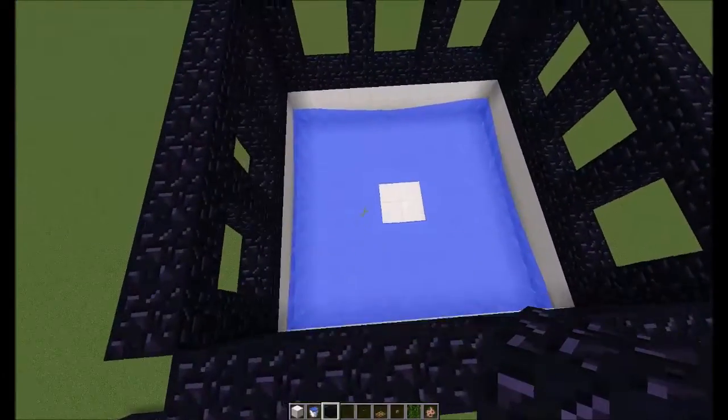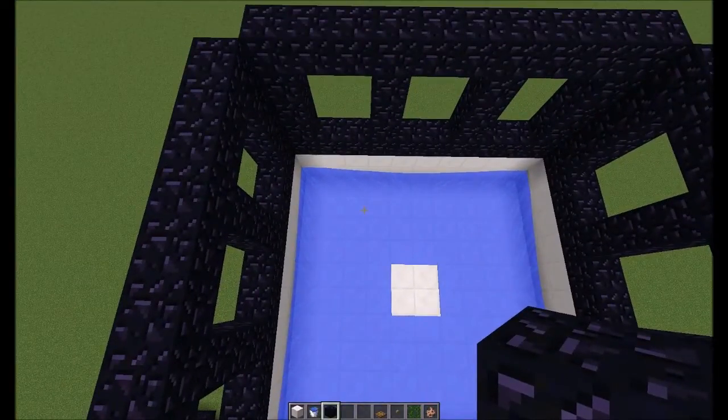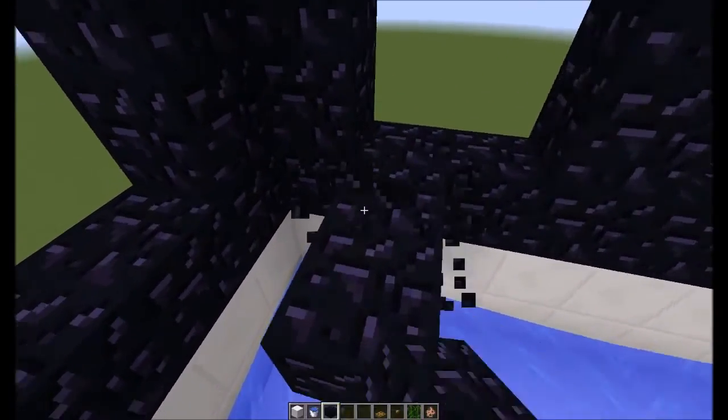Okay, that's your first ring. Now if you want, you can keep building — just repeat this on top of each other, as high as you want to go. Now what we're going to do is build our inner ring. You're going to come in one block like so.